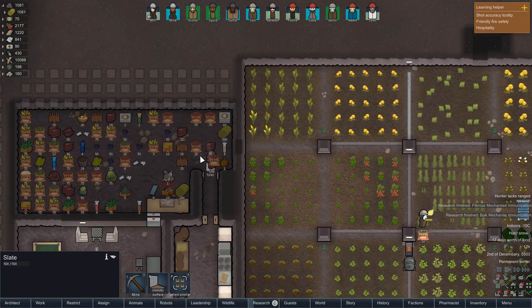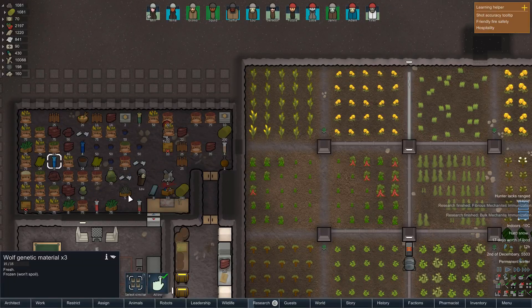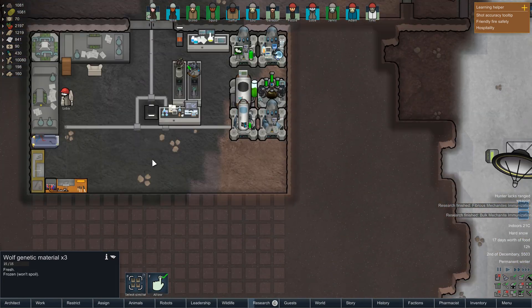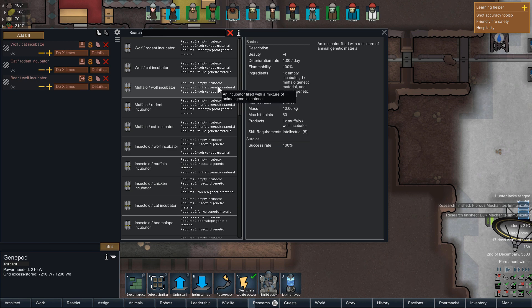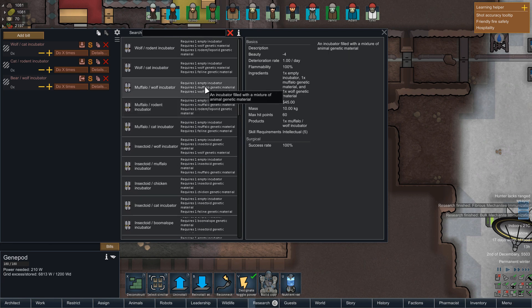Lou is still busy here. We've got Muffalo DNA, Insectoid DNA, and Wolf DNA. I don't think we've ever combined a Muffalo and a Wolf in this campaign — shall we? Let's do that. So let's get another Gene Pod — a standard Gene Pod — and do a Muffalo Wolf hybrid. We don't need any organic pulp for that, just one organic pulp for the bench. But we don't have any in our inventory, and we don't have any wood either.